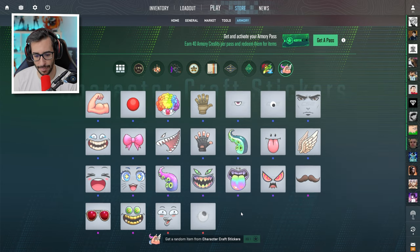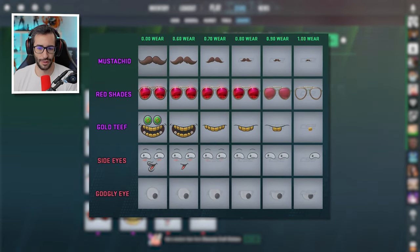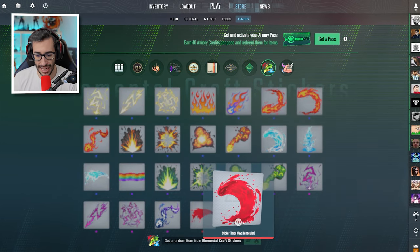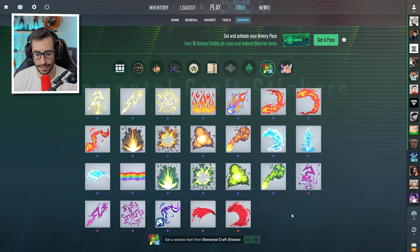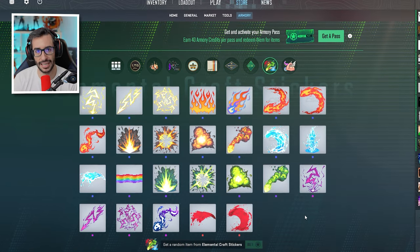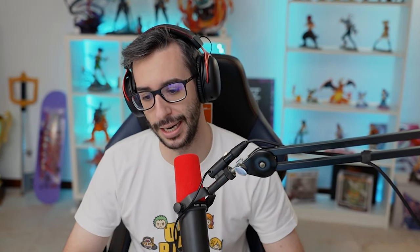Finally, what I believe will be the best investment for the future: stickers. These stickers have different phases, so there's a massive amount of craft combinations possible. I think these stickers are among the best things in this Armory Pass, and especially these two here are selling at a very good price. The probability of getting them is also much more achievable than getting collection weapons. At just 0.40 euros per roll, you can do a huge number of tries and have much better odds of getting red-tier stickers.